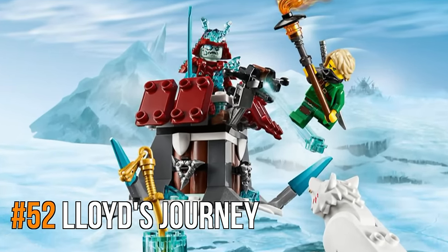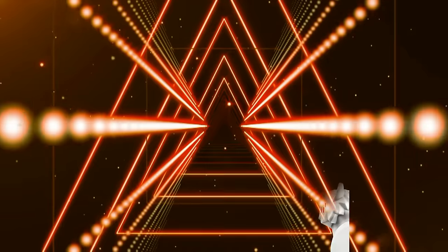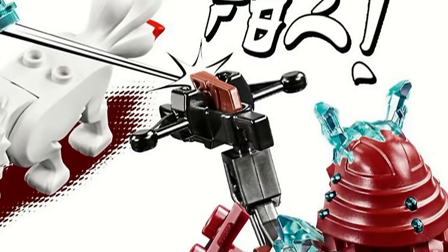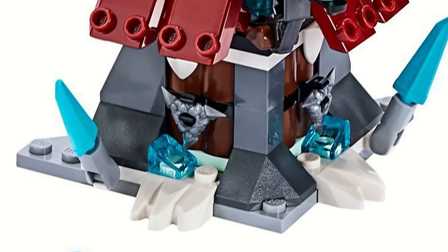Lloyd's Journey is a dumb name for a set that should be called Ice Warrior Fortress or something like that, but the name is going to make this set sell well so let's call it that. In all seriousness, this is a nice small little fortress that looks good and has a crossbow in the front that you can aim and fire, plus some parts of it are on hinges so you can move them around a little bit.